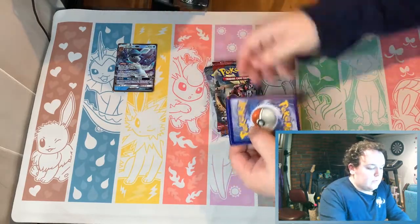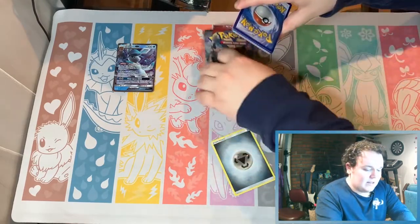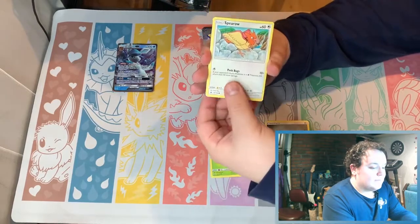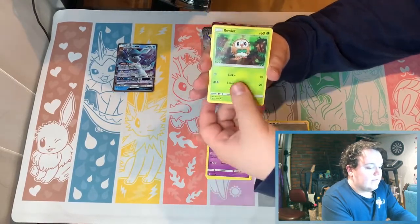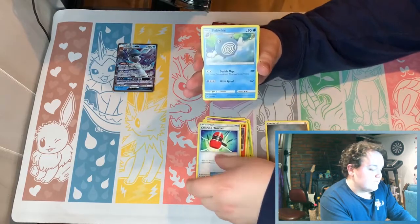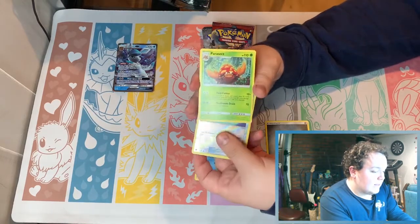Alright, Sun and Moon base set. I feel like they have a lot of base set to get rid of. I feel like everyone's already opened as much as they want to open for it, including myself. But here we go — a Rowlet, Drowzee, Torcat. I think Litten's the best starter, so I'm biased because I have cats, but I love Litten. Big Malasada and a Parasect.